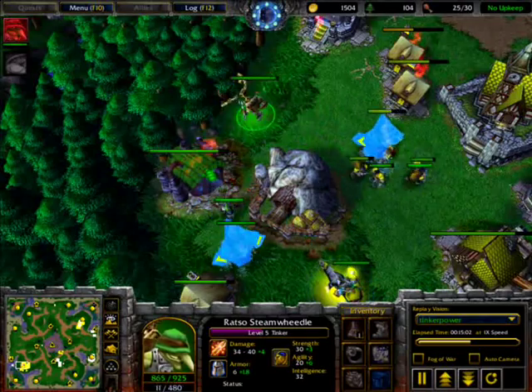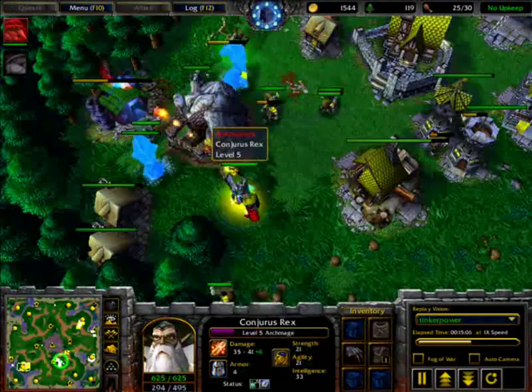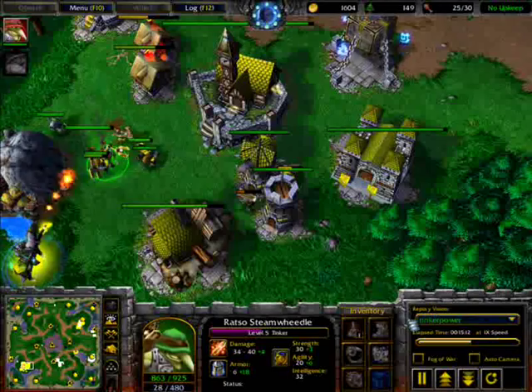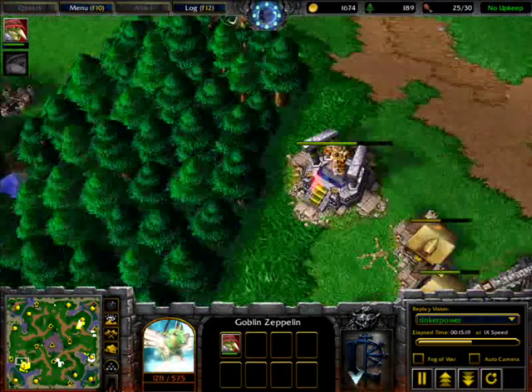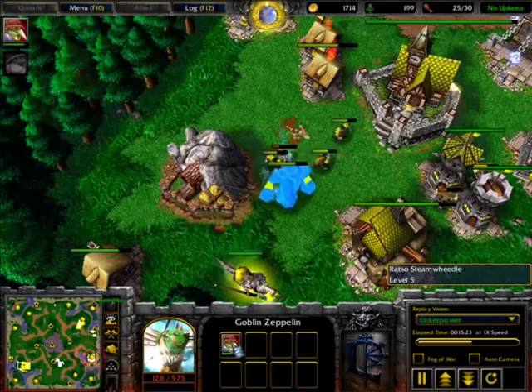Thinker comes inside the base once again, uses that Pocket Factory, and the Archmage comes inside the base. I think he built a tower a bit inside and then used the Zeppelin to get out of the base just in time.